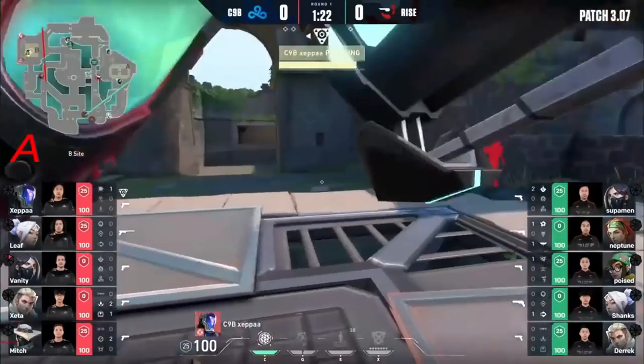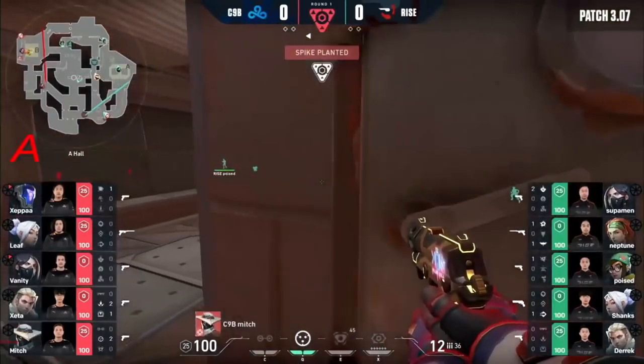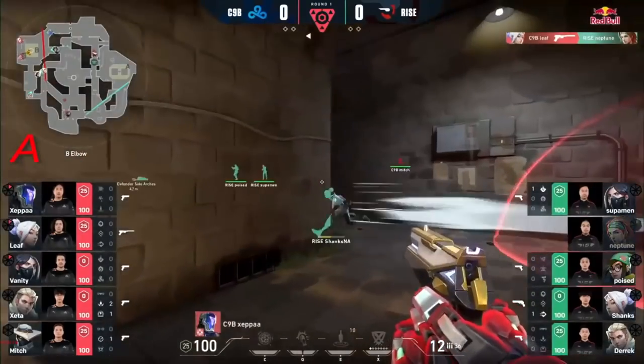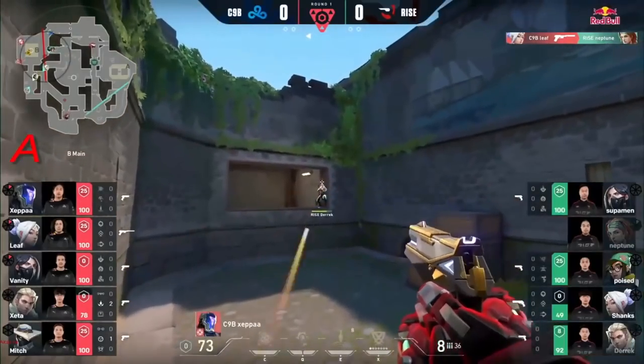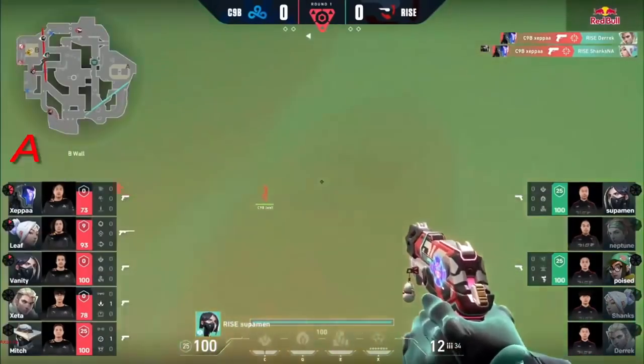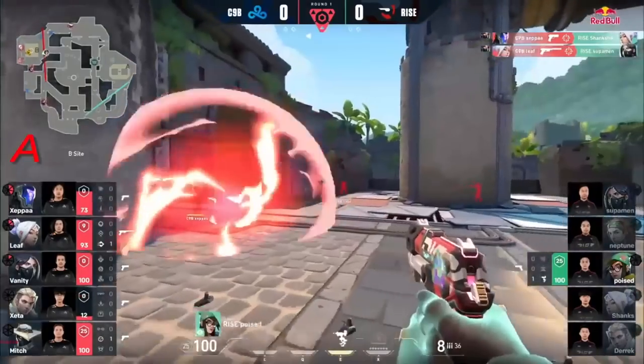To that aggression or the mid-round stratting we've seen Ryze do — is this just a quick and slow? Vanity could re-fight him right after, so this is really good, a nice climb for Ryze. But here's the first blood. Leaf and Zeppa coming up big with two to start this — Zeppa with a quick peek just takes the head off of Shanks there.